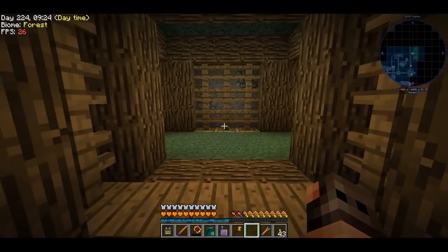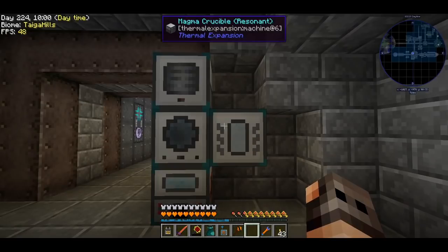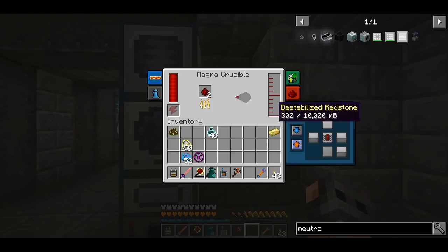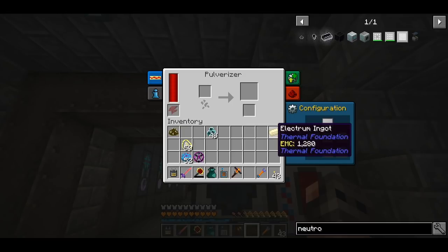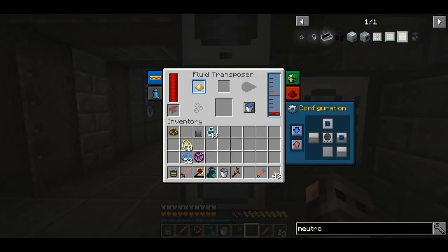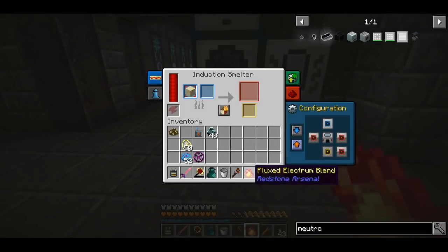I came up with a solution. So how do we make Flux Electrum? The first thing we're going to need is 5 pieces of redstone and half a bucket of destabilized redstone. Electrum itself has an EMC but pulverized Electrum does not, so we need to pulverize it. You cannot do it in a crusher because this is a Thermal Expansion thing and you can only do it in a pulverizer. Then we're going to need to infuse the Electrum Blend with the destabilized redstone in order to get the Flux Electrum Blend. And finally, we need to combine it with sand inside an induction smelter in order to get the ingot.